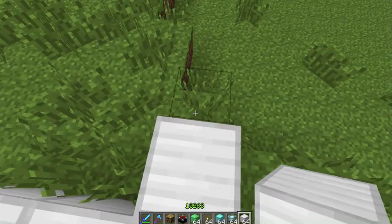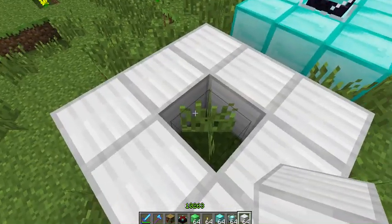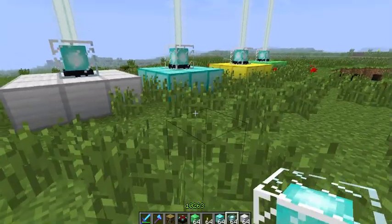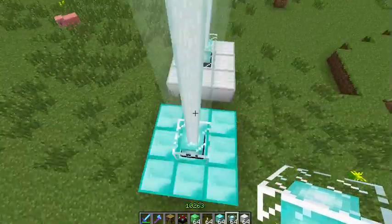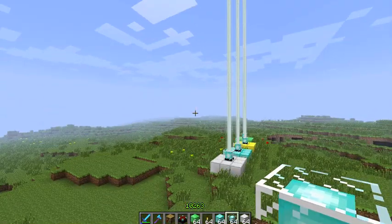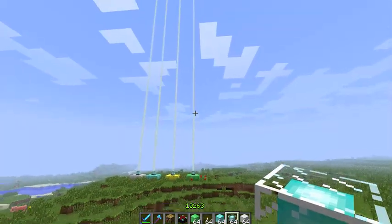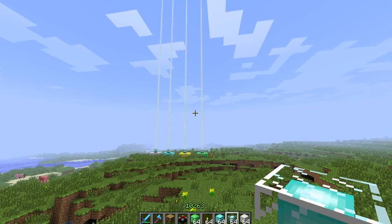They're all made the same way but with different blocks, different colors basically. So that's the emerald, gold, diamond, and iron, and the beacons are shooting up. That's how you build the beacons — hope you like it, bye.